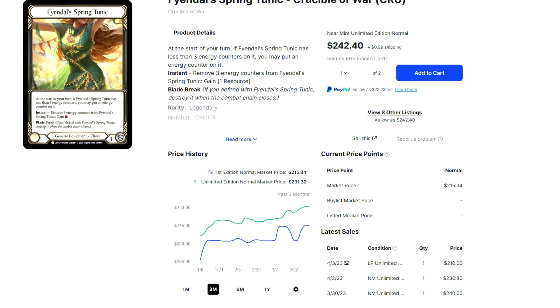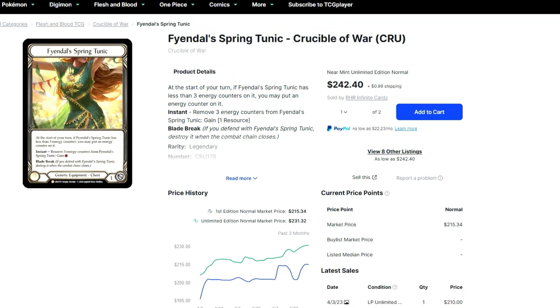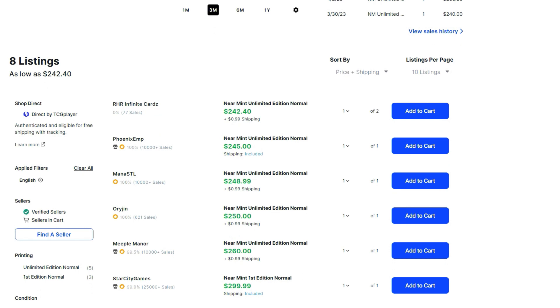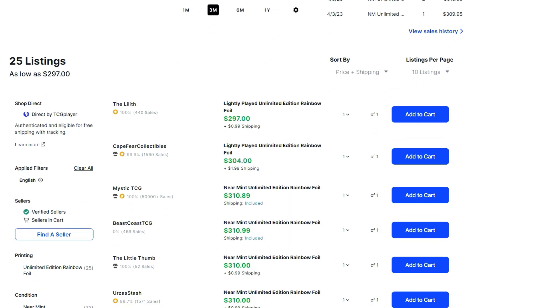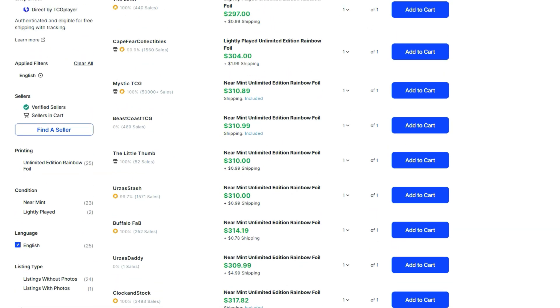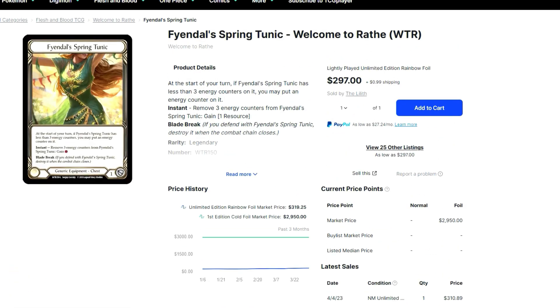The Crucible of War tunic is your next cheapest option around the same price after that cheap HP1 tunic gets bought up — this one's going to be around $245. The Welcome to Wraith tunic has been going off the most because it's a foil and they're not going to be reprinting it as a foil, so you're looking mostly at around $310, with one being $300.